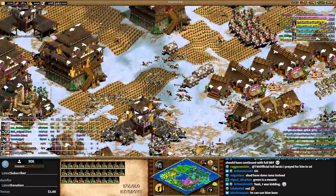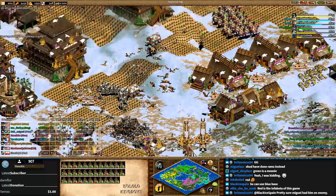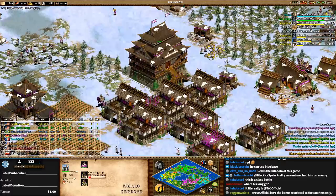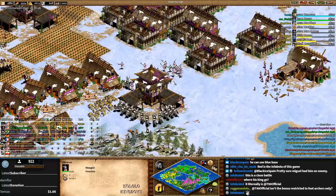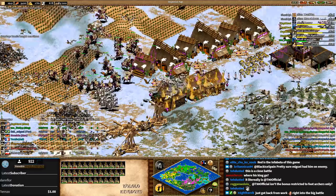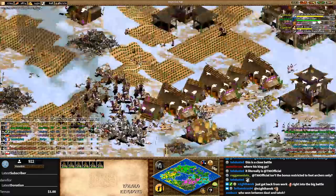I'm surprised Nushio isn't focusing down the trebuchets — Mangudai destroy siege so fast. Was he distracted relocating his king? There is a lot going on. Pikes and Mangudai versus pure Paladins — with monks healing, that's strong. But he's down to two castles now after building three on the front and losing all of them. He wasn't able to snipe the trebs.